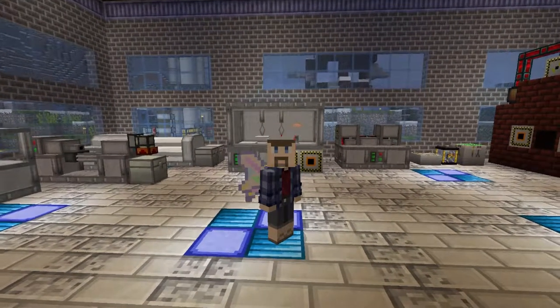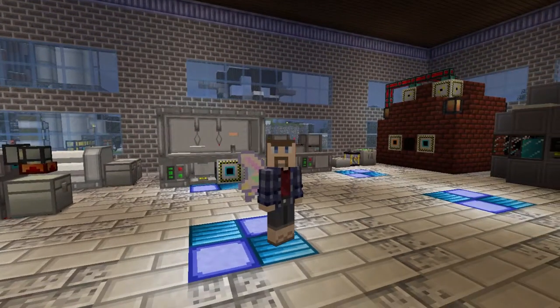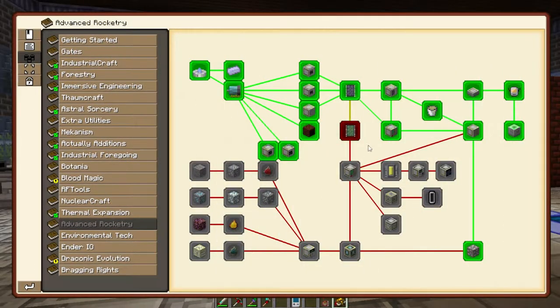Hello everybody, I'm Arden. Welcome to another episode of Minecraft Enigmatica 2 Expert. Today we're going to continue on with advanced rocketry, and where we left off was the start up into the space station and the warp core.